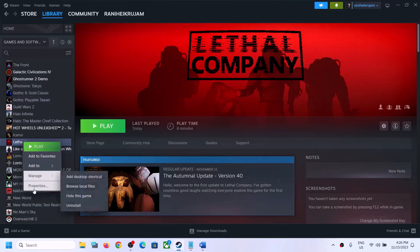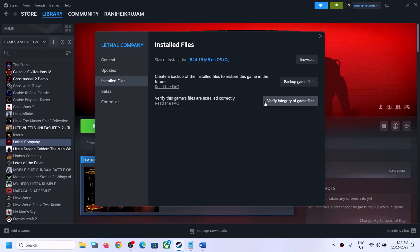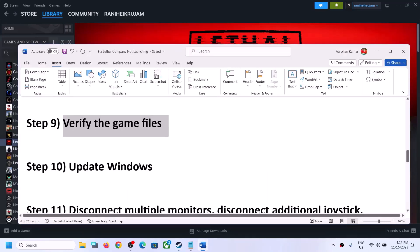The next step is to verify the game files. Right-click on the game in Steam, select Properties, go to the Installed Files tab, and click Verify Integrity of Game Files. After the verification is complete, launch the game.